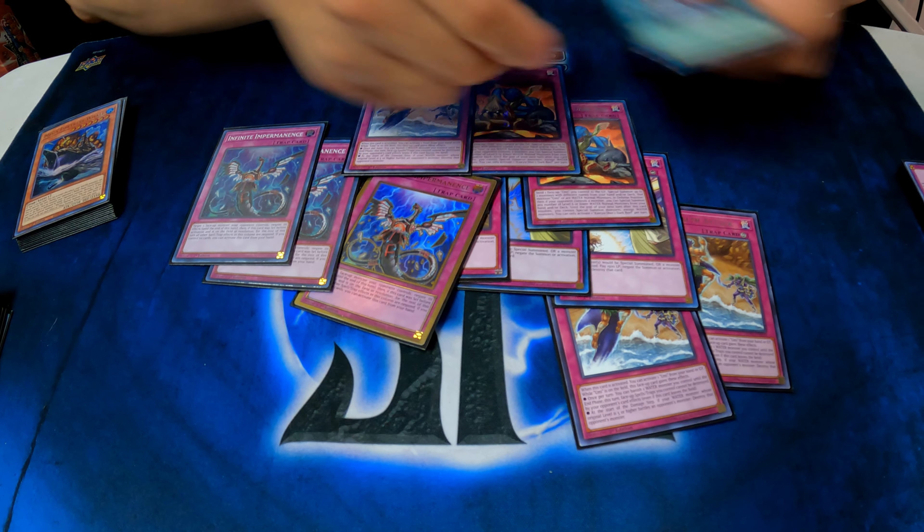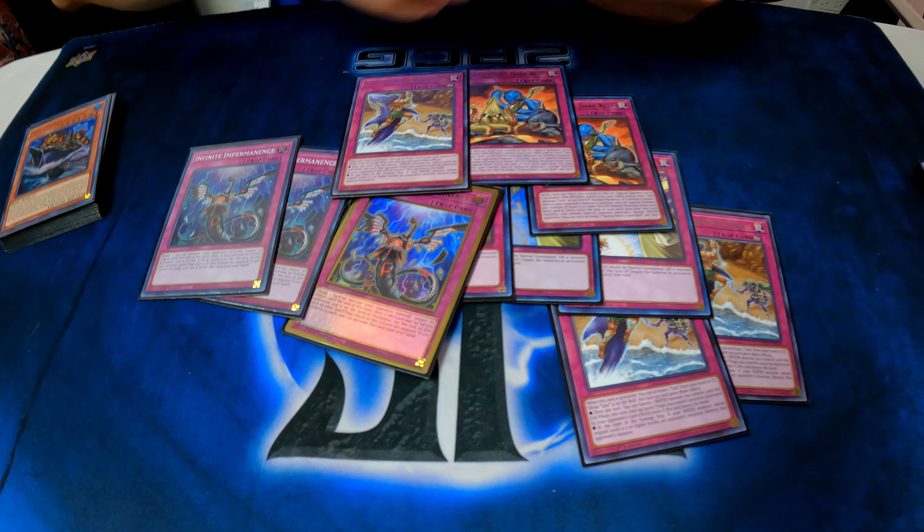So it comes in handy when you open up with this and this together — it's just another fast way to get into the Yuumi lock. You just activate this, send this to the grave, activate this, reactivate it, and you get the two monsters for free. It comes in handy, it's pretty busted.